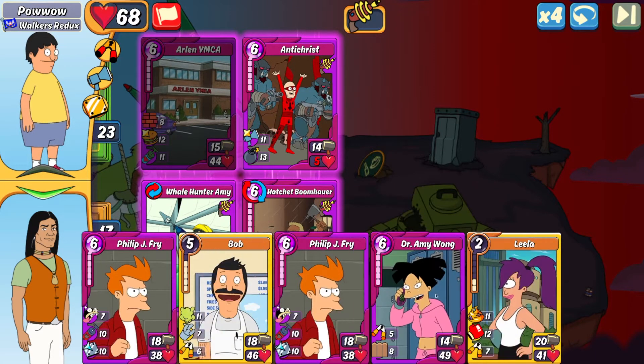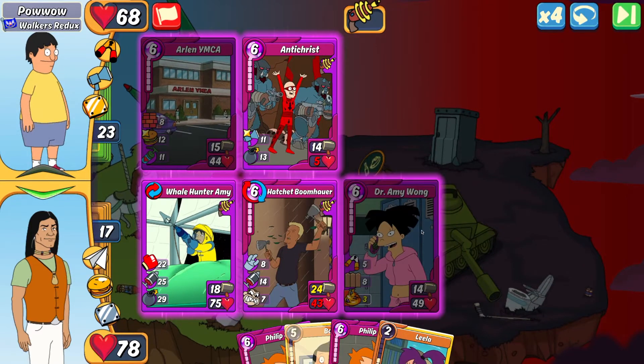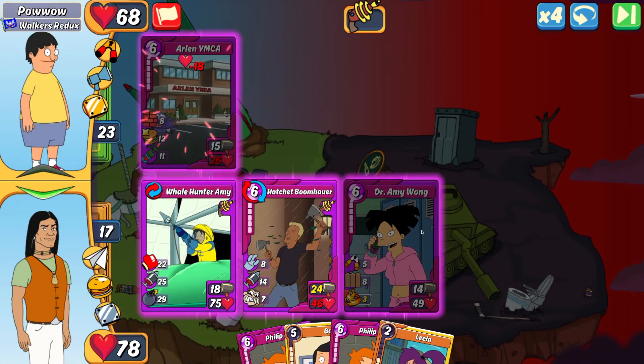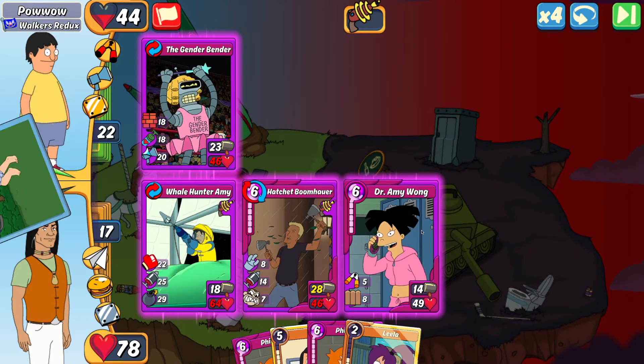We're going to play Dr. Amy Wong because she's high HP and has that bodyguard, which will protect her from errant punches, bombs, and will also protect Hatchet Boom Power from punches. Powwow combos into the Gender Bender in slot one — that's going to give me a bit of damage. I could combo my Whale Hunter right now and end it, but I want to give myself an extra turn to heal up.